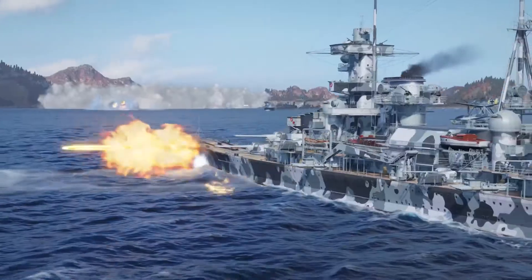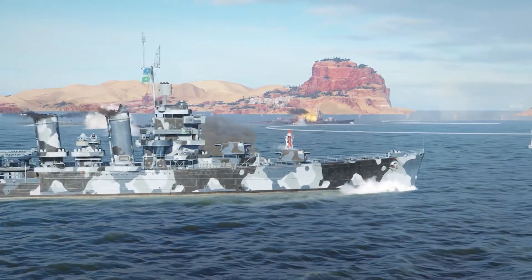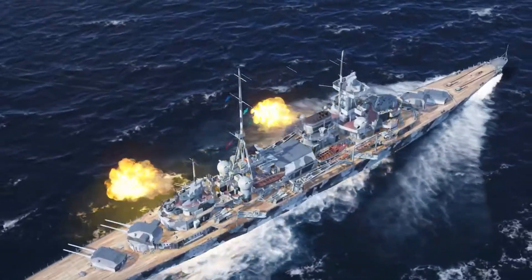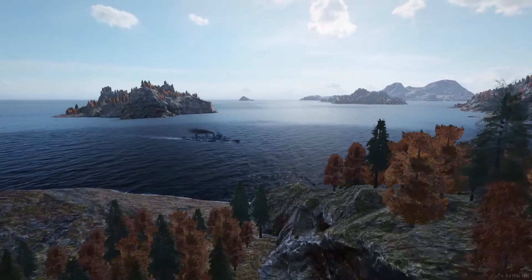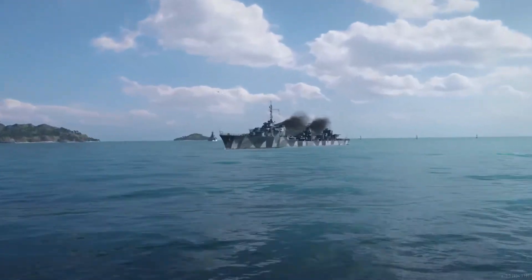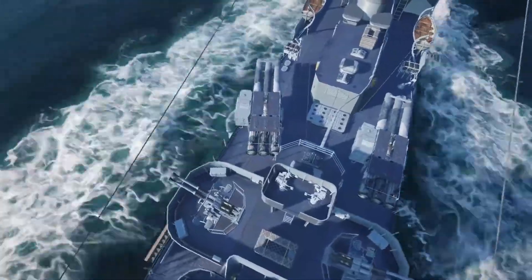We've made another balancing pass on a few higher-tier ships, improving weaponry characteristics for several cruisers and destroyers, including Hipper, New Orleans, Fletcher, and more. Meanwhile, Le Fantasque has seen a downgrade in her torpedo efficiency.